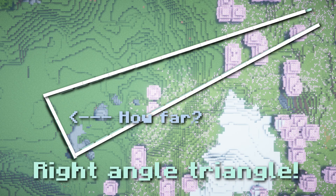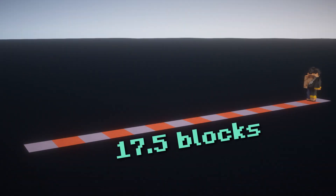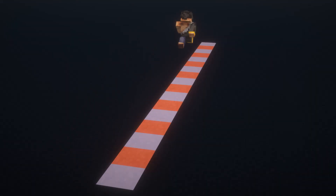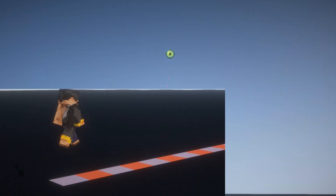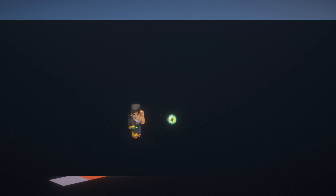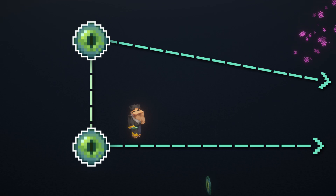Now, how far should you run away from the eye? Most triangulation charts use 17.5 blocks as their running distance, because that equates to around 4 sprint jumps, which makes the process very repeatable. So you threw the first eye, ran perpendicularly away from it for 17.5 blocks, and threw another one. Our two eyes construct a shape very similar to a right triangle.